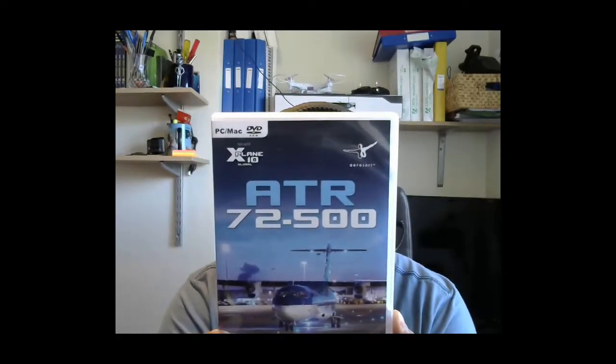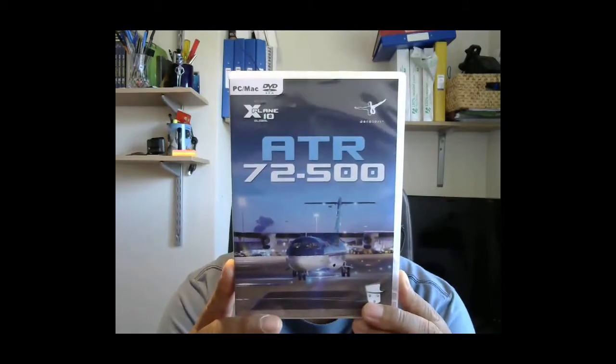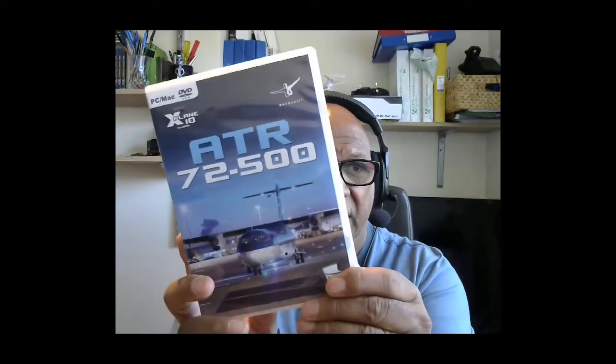I got to the end of the vlog and I thought I really should add a bit more because this is supposed to be a pilot vlog. So for the pilots — I looked on my shelf and I found this: the ATR 72-500. This is a really, really good model. It's fun to fly but it does need some improvements. You get a really neat little manual that takes you through everything. You could probably get this really cheap now through Aerosoft. The ATR 72-500 is really nice and good fun to fly — you can get it into some really nice short runways.